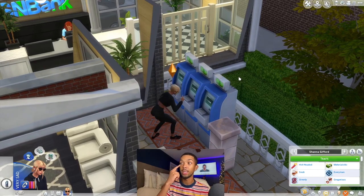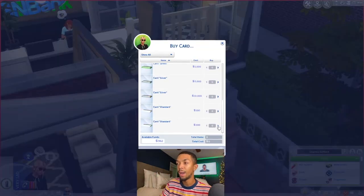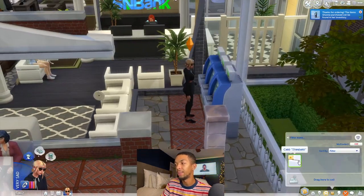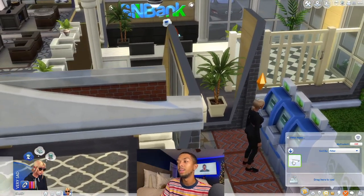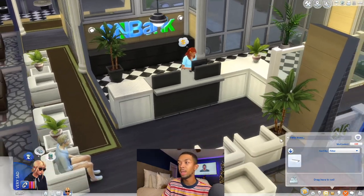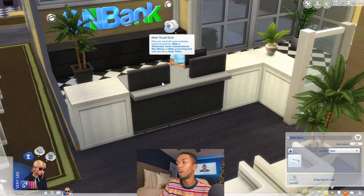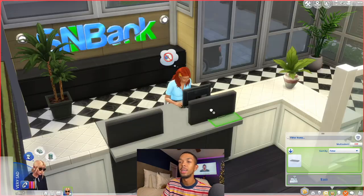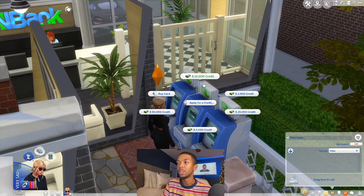I also went ahead and added ATMs in here — this is where you get the credit cards that came with the Little Miss Sam mod. As people generate and come into the bank, you will actually have a bank teller, a loan officer, and account managers. The credit cards kind of work in the sense that it's not really a credit card — it's just a bank card. You have to have the money on there already. I'm just going to get a standard one because it's a hundred dollars, which will take a hundred dollars out of household funds.